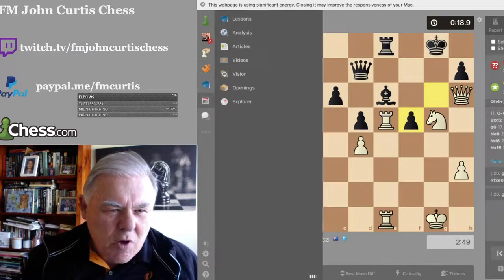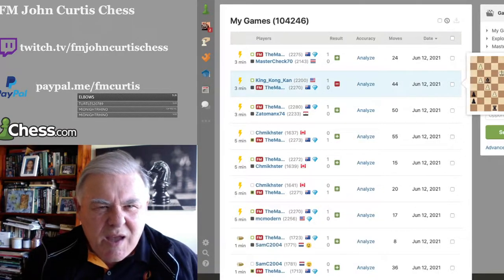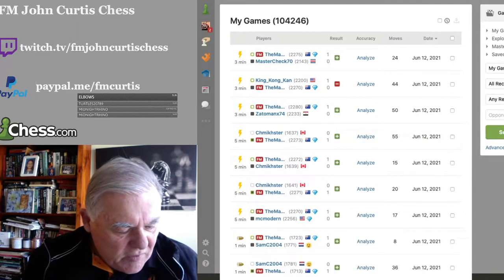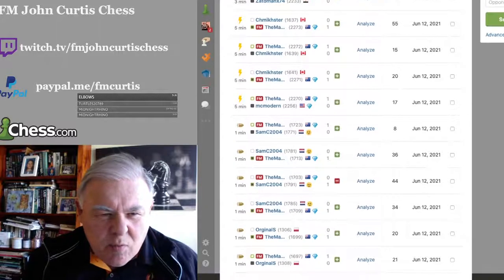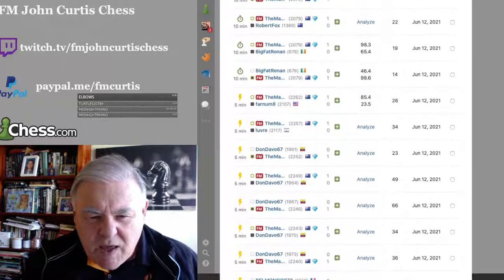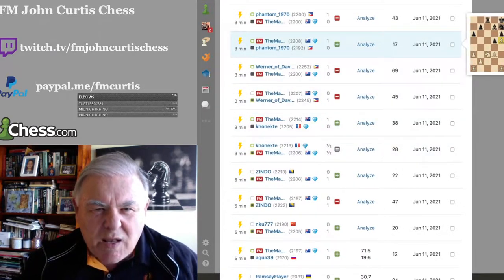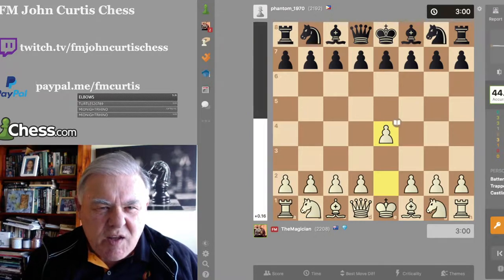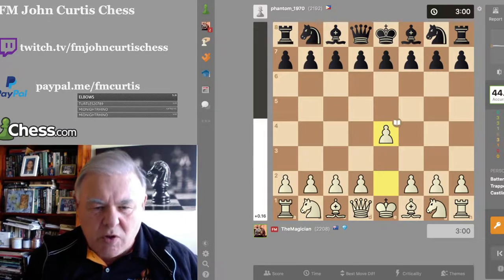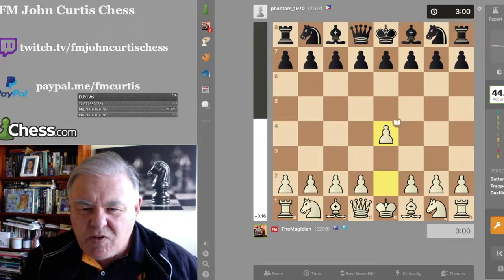We're going to Game 2. Going back into the Chess Archive, we're going to look for a game against the Phantom. The Phantom is rated 2,192 and his game lasted just 17 moves. He's called Phantom 1970, from the Philippines. Looking at the report card: I played with 79% accuracy, he played with 44.8%.